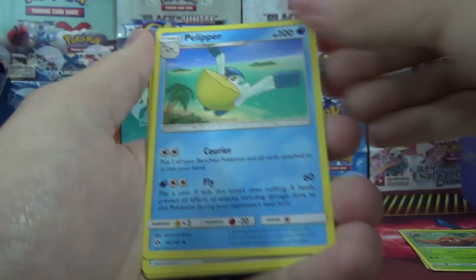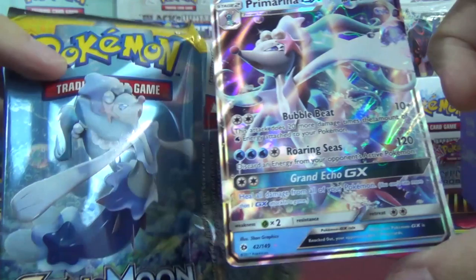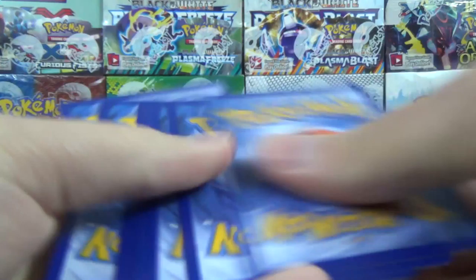Pack 3 duplicates again: Cosmog, Fomantis, Alolan Grimer, Togedemaru, grass energy. Then Pelipper, Exp. Share, Alolan Raticate reverse, a Switch, and the rare is Primarina GX — and it actually came out of the Primarina pack art, coincidentally enough. Primarina GX is not one of the most desired ones, but still better than getting a non-holo rare again. It has Bubble Beat, Roaring Seas, and Grand Echo GX attacks.